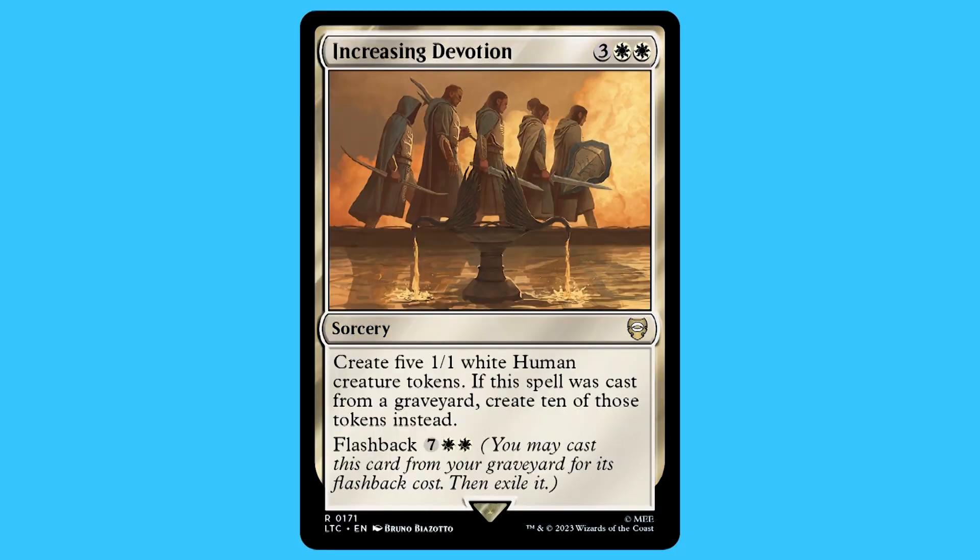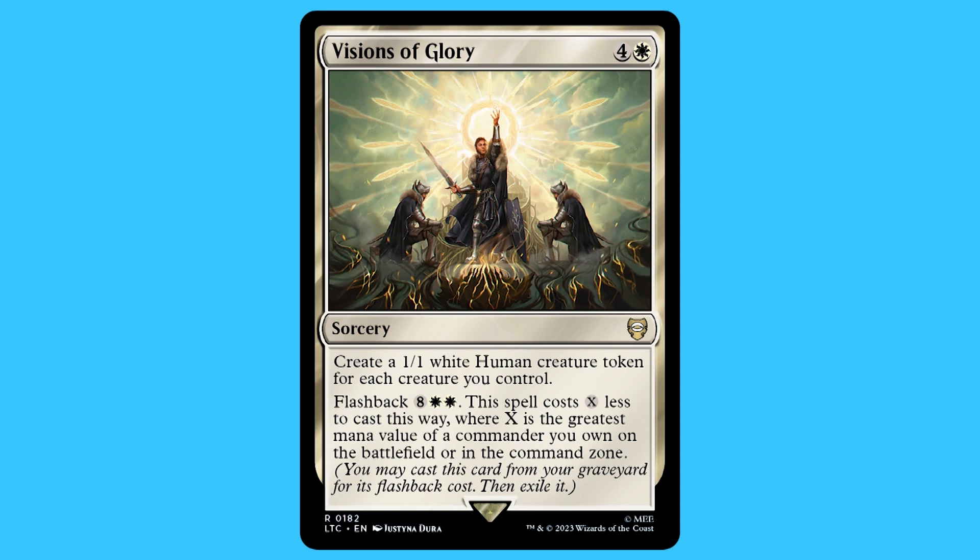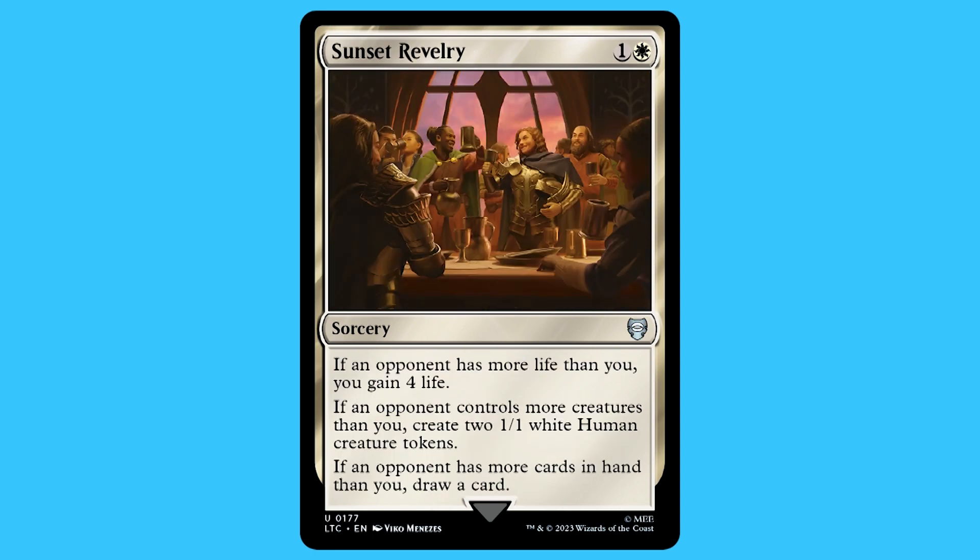When it comes to the sorceries, there are seven in total but I only really want to talk about four. One of the cards in here is really, really good — personally I think it is a game ender in the right circumstances. Here they are on screen now: Taunt from the Rampart, Increasing Devotion, Visions of Glory, and Sunset Revelry.